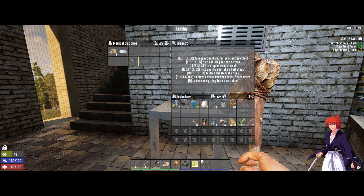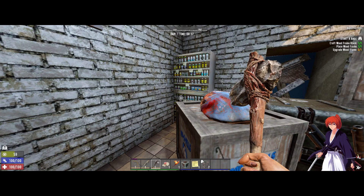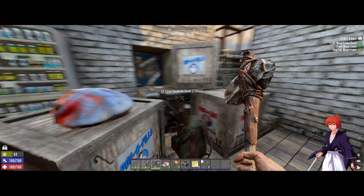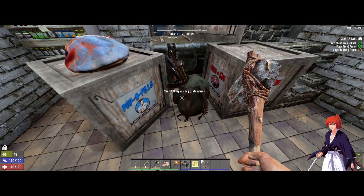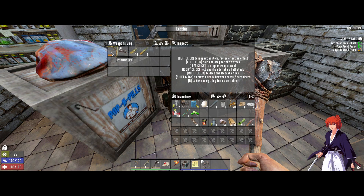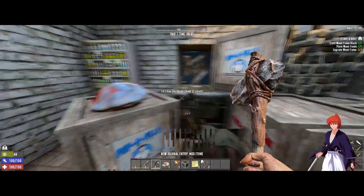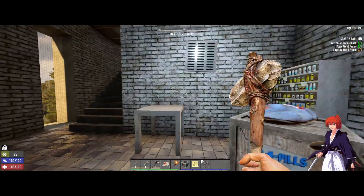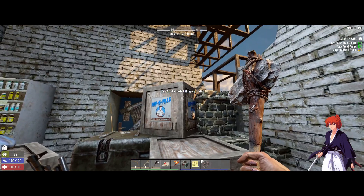Let's go over the loot. You have a sports bag here with only a can, some more medical supplies, a blunderbuss maybe, a level two primitive bow, some ammo — yes, good stuff. Now here's where it gets tricky, because we might wake some zombies up once we start cracking this open.